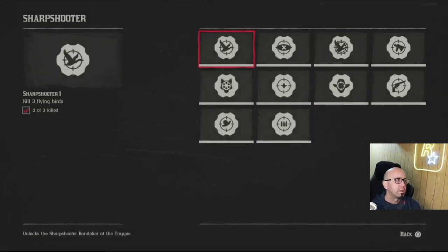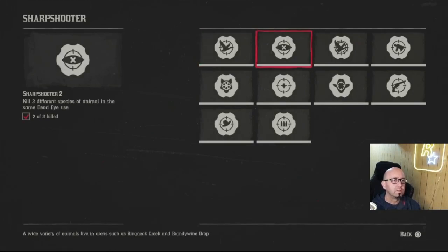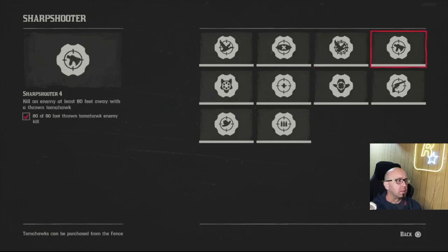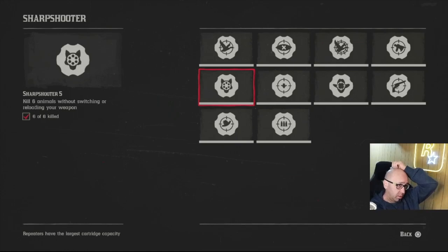Sharpshooter — kill three flying birds, easy, varmint rifle works. Two different species of animal in the same Dead Eye, that's easy. Shooting enemies on top of a train is hard because just getting on top of the train gives you a wanted level, so you shoot one or two, jump off, run away, pay off your bounty — wash, rinse, repeat. Not too bad — it accumulates and doesn't have to be exactly 80 feet. Kill six animals without switching or reloading your weapon. For that one you want to go into a cave where there's rats and bats everywhere — easy with the varmint rifle.